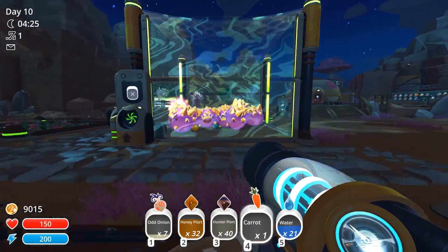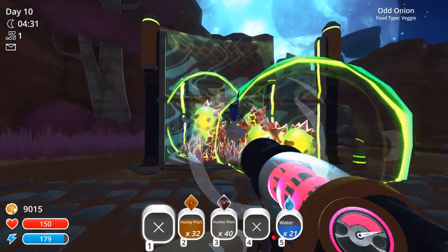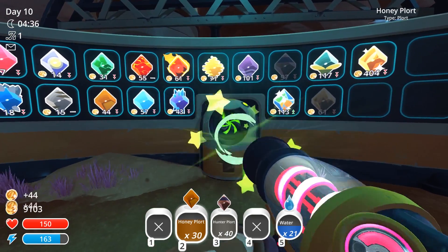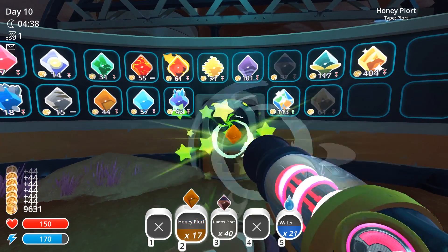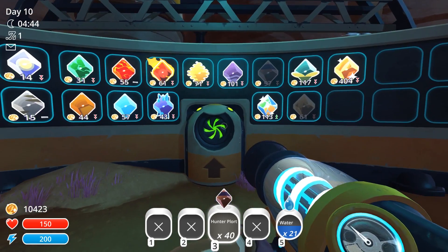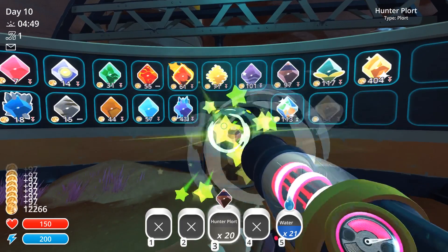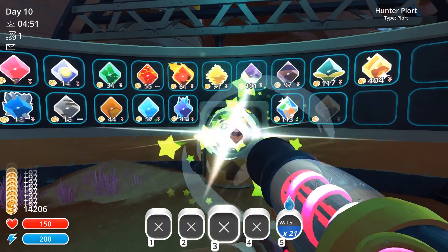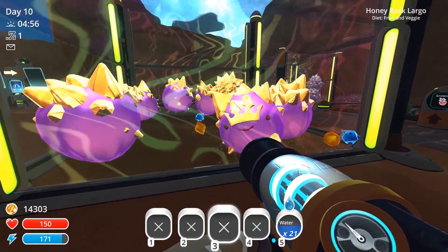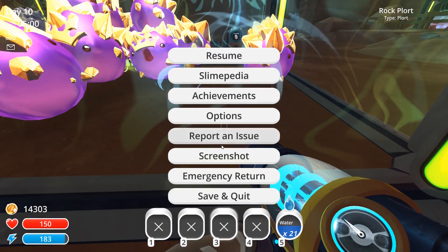I'm going to take some of these. Give you guys a carrot. Let's take this odd onion, throw these in here. Oh man, let's get this money going! Honey plorts worth 44. Hunter plorts worth — where are the hunter plorts? Have you ever sold one? 97. Nice! Let's go buy some upgrades, maybe some upgrades. Let's read some mail. Look at these guys though — oh man, so flippin' cool. I've got to get some screenshots of these guys. They are awesome.